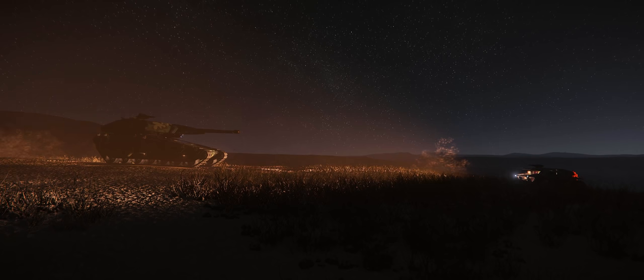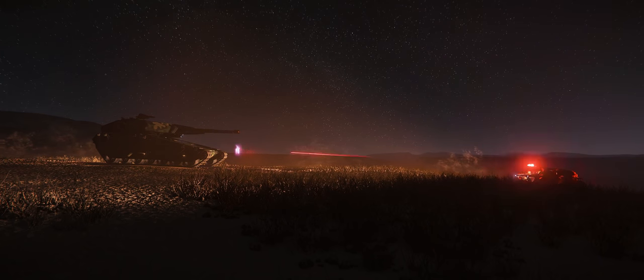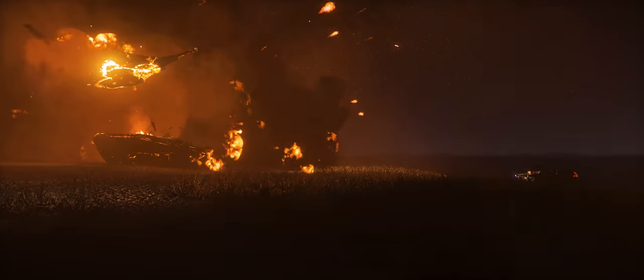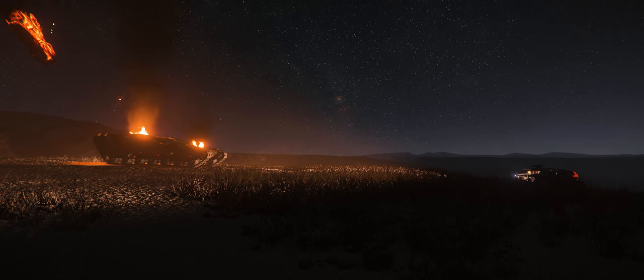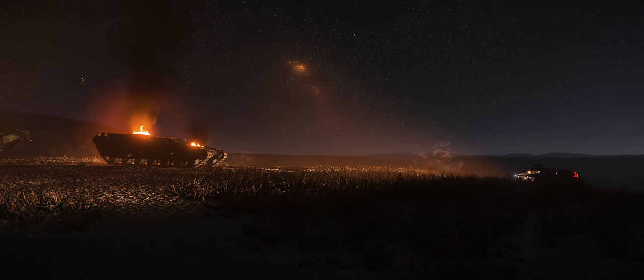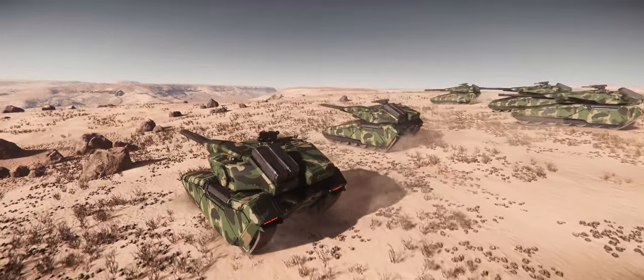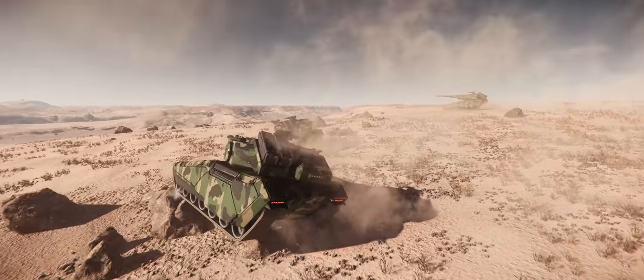We then tested the Ursa rover against the Nova Tank — not even a real combat vehicle, with only two size 1 weapons — to judge whether the Nova is sufficiently defended. In about 10 seconds flat, the Ursa took out the Nova Tank. This led me to conclude that at the moment, the Nova Tank is a rather flimsy weapons platform.